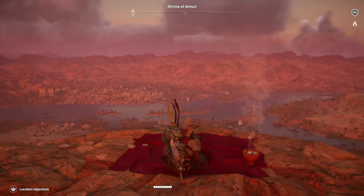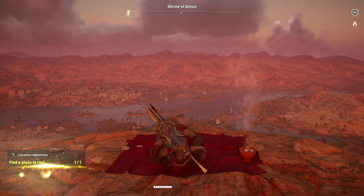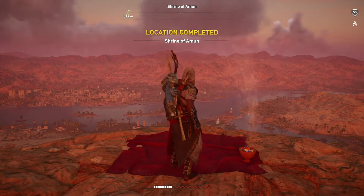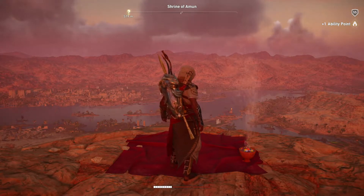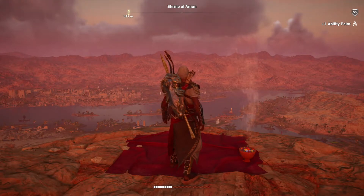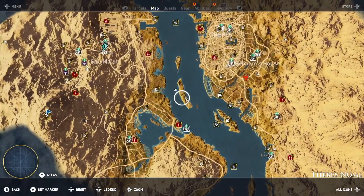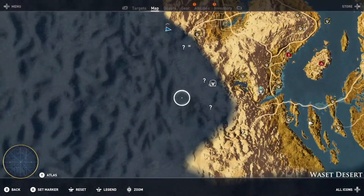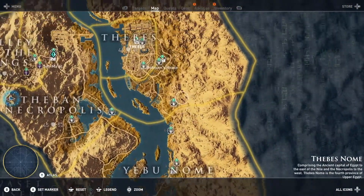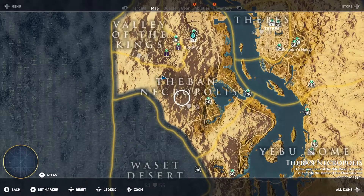Location completed — Shrine of Amun — get one ability point. I was trying to remember if we got any XP for that. Regardless, here is the location. I still have a few question marks on the map and places I haven't discovered yet, so if there are indeed more I'll go ahead and show you guys.